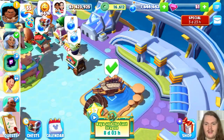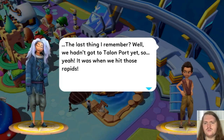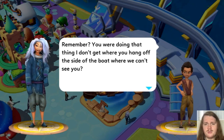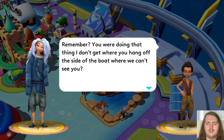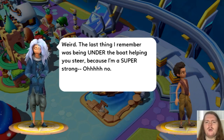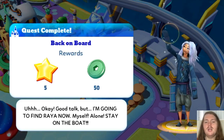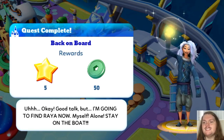I'm so excited — I love this dialogue. Sisu says: 'The last thing I remember — it was when we hit those rapids. You were doing that thing where you hang off the side of the boat. The last thing I remember was being under the boat, helping you steer, because I'm a super strong...' Quest complete — back on board. Sisu: 'Good talk, but I'm going to find Raya now. Myself, alone. Stay on the boat.'